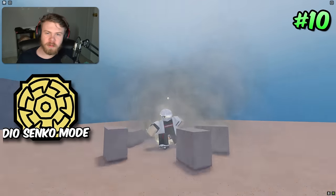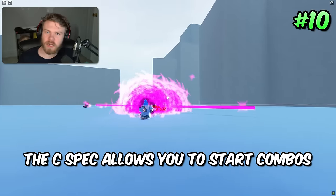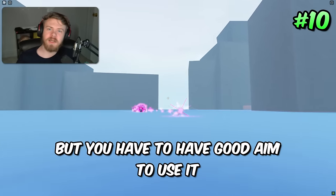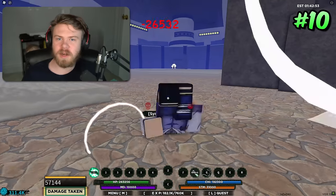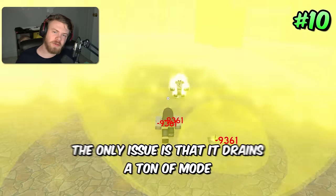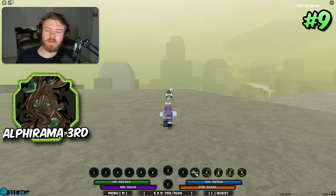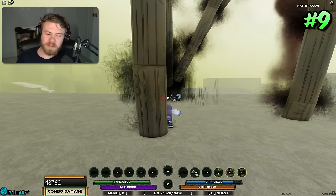Coming in at 10th place is Dio Senko mode, which is extremely underrated. The first mode is extremely good for dueling — the C-spec allows you to start combos and is nearly unavoidable if you have good aim. The second mode is really good for team fights: it stacks on multiple people and does a lot of damage. So the first mode is great for 1v1s and the second for team fights. The only issue is that it drains a ton of mode.